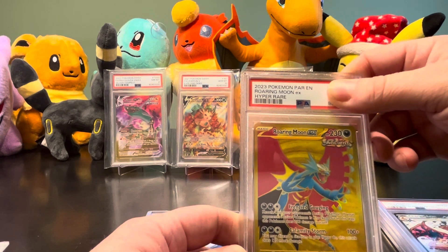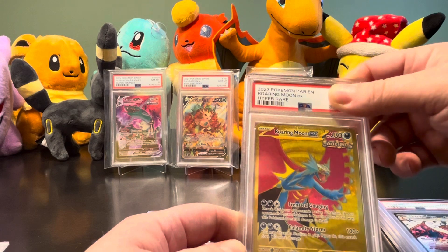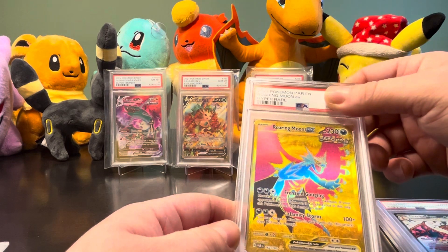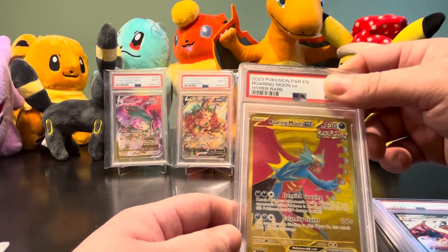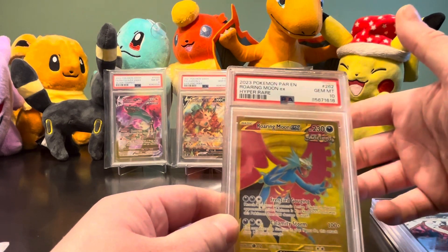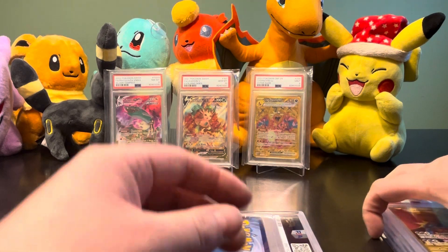Now Mikayla, here we go - Rory Moon from, I believe, Paradox Rift. It's a Hyper Rare gold card. Can we get another 10? A 10! Oh my goodness. Four for four for Mikayla.